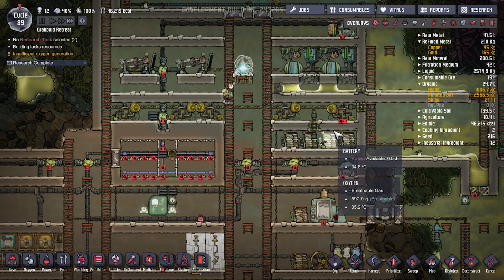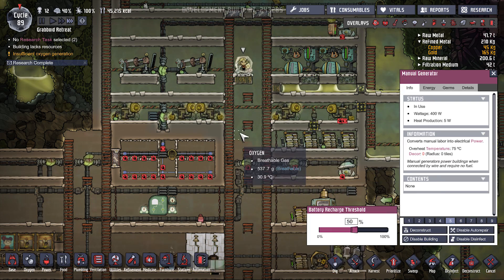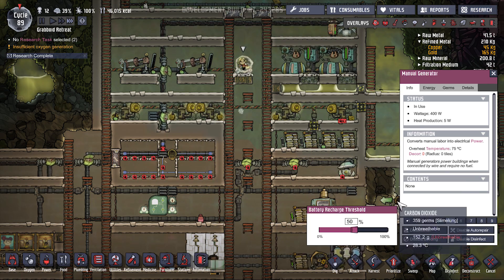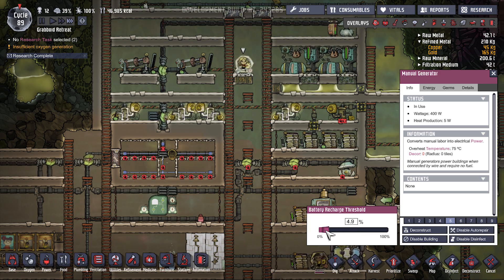Manual generator — we'll set this so that if the battery runs low, there we go, start the power going through, and it just promotes itself when the battery threshold is down to dire quantities.